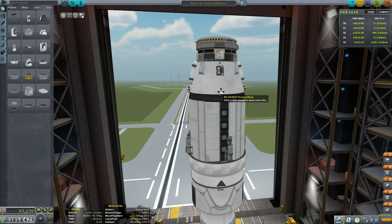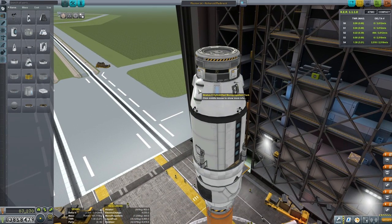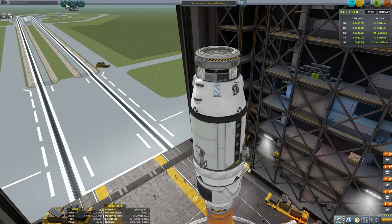We have four RCS thrusters, the flight computer, four solar panels around the outside, four parachutes, two smaller monopropellant tanks, a large docking port on top for docking, and a remote guidance unit so we can control this thing when there are no Kerbals on board. Assigning our crew, you can see we have 16 of our level 5 Kerbals loaded up, and poor Burberry Kerman sitting out there on his lonesome to single-handedly man the KSC.